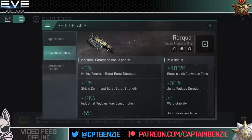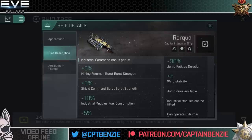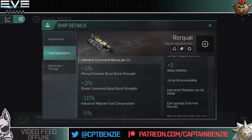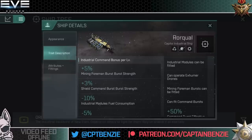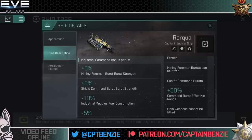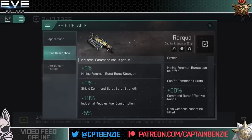Looking at the Rorkal's roll bonuses: as a capital ship, it has a 400% increase to Entosis link activation time — so don't bring it to a Citadel capture. It has 90% jump fatigue duration, five warp stability built in, and a jump drive is available so you can light cynosural fields and jump the Rorkal in. Industrial modules can be fitted, it can operate Exhumer drones, mining foreman bursts can be fitted, and command bursts too. Notably, despite having three high slots, main weapons cannot be fitted.